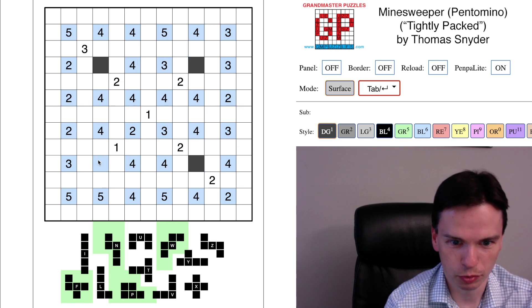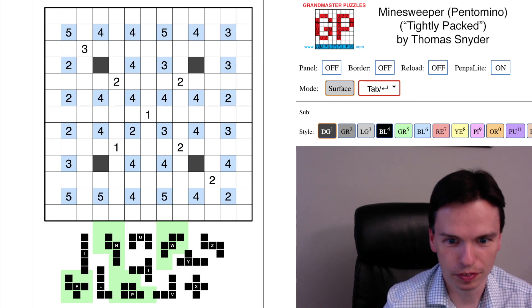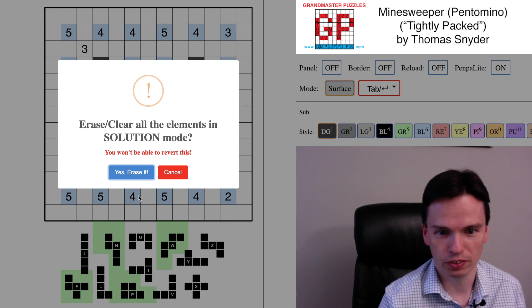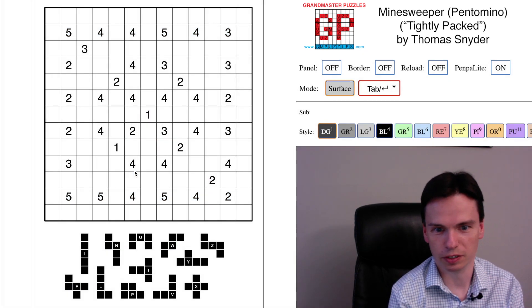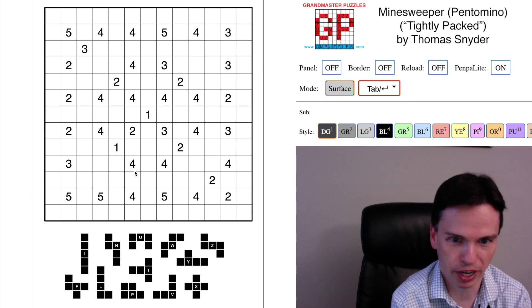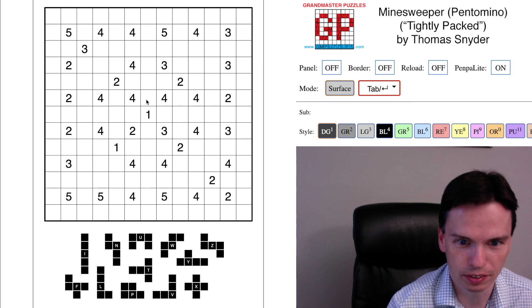These four cells will be where the F, N, P, and W split somehow across the grid. So if you're curious about how to play out the puzzle — if you saw that global constraint — you can go about solving it that way. In an earlier, much harder version of the puzzle, that was almost a required observation. I wanted to get back to having more approachability, although you might still run into that deduction. So that's the grid you see here.